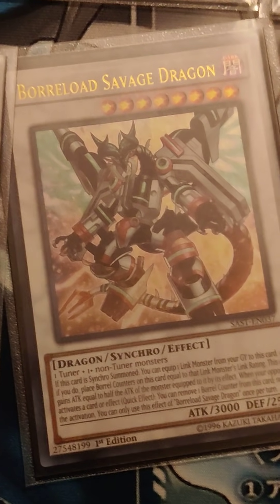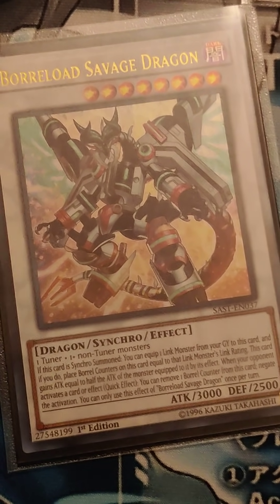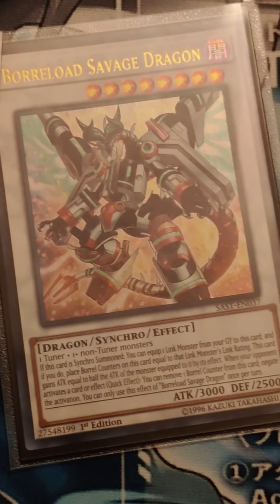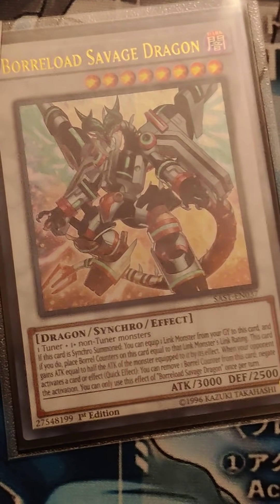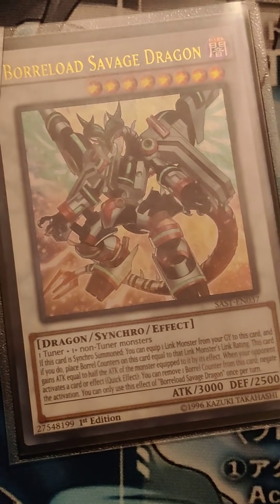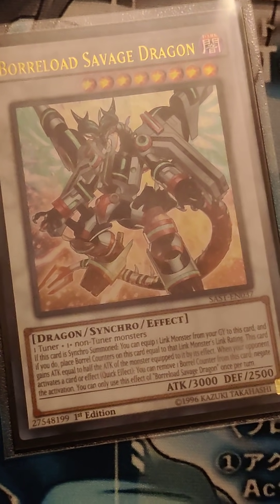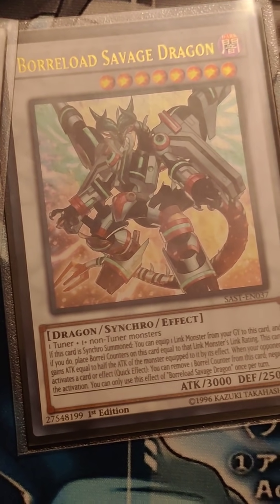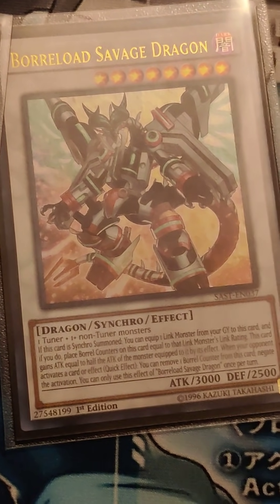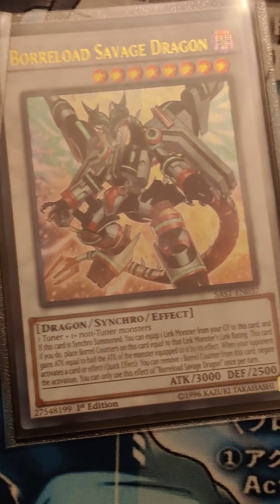Here's Borreload Savage Dragon — probably my secondary boss monster in the deck. Most combos will lead to a Borreload Savage with 2 counters on it next to your Septentrion at the very least, so you better hope you're always seeing that combination. Borreload's a really good card in general — it gets over a lot of 3000 attack monsters, and our Arsartics really don't get over 3K normally, so you kind of want to get into Borreload as much as possible.